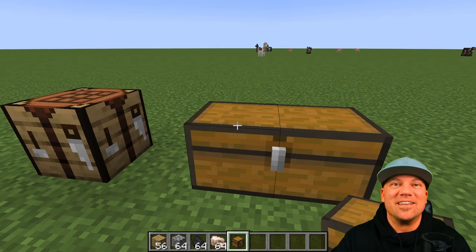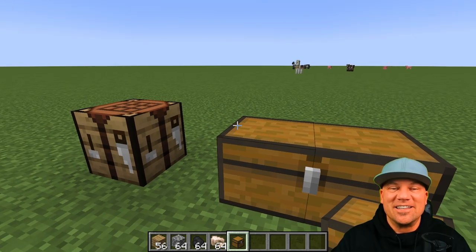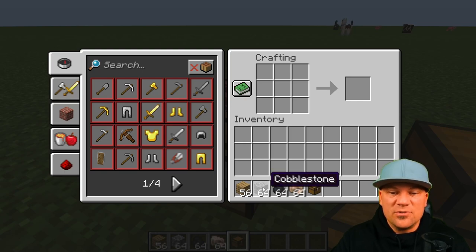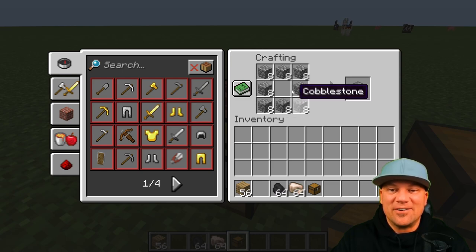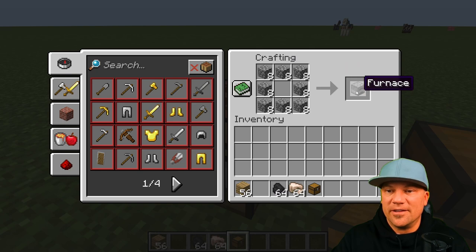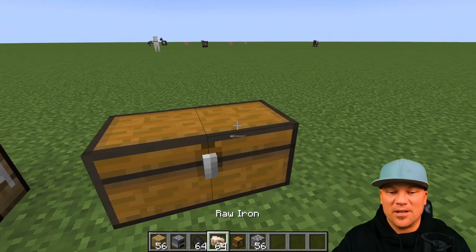The next thing I really like to build is a furnace. You build it a lot like a chest except you use cobblestone instead of wood. On the crafting table, you surround it the same way — making a big ring or O shape — and that gives you a furnace.